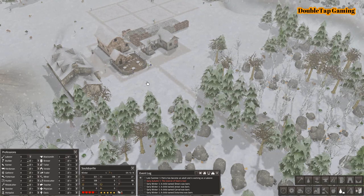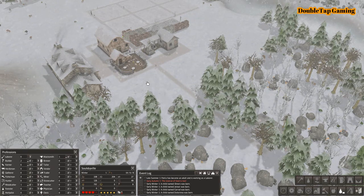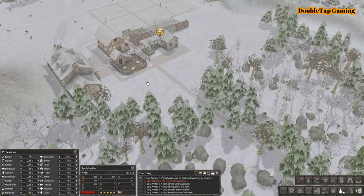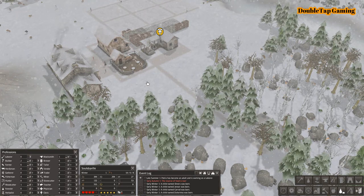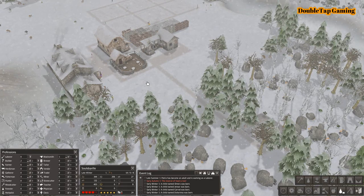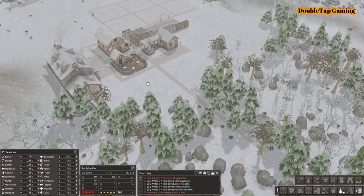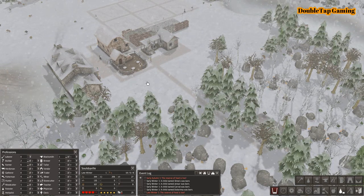Worth noting from the event log, you can see that Patrice has become an adult and is now working as a laborer. In this game, when somebody hits adulthood they are immediately considered a laborer and at that point you can dictate their profession. Conversely, children are unable to work — all they do is use resources, but that's all right because it doesn't take too long for them to hit adulthood and start reproducing themselves.